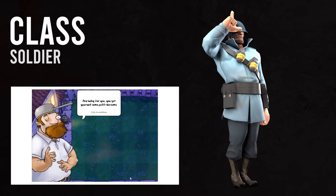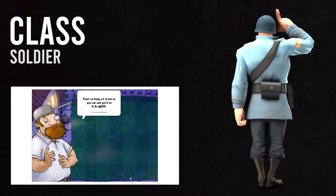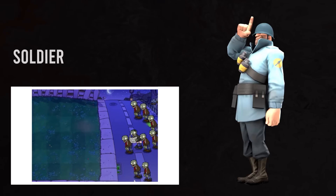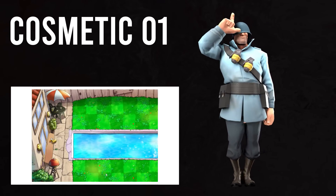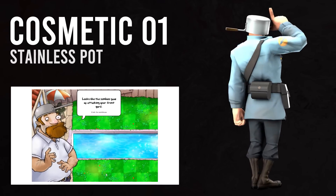Now that we have our base, let's dress the Soldier up so that he at the very least resembles the insane savior of Neighborville. For simplicity's sake, we'll start from the top and work our way down. You knew we were going to start with the Stainless Pot, right? Talk about a perfect headpiece to match Dave's own saucepan snapback.